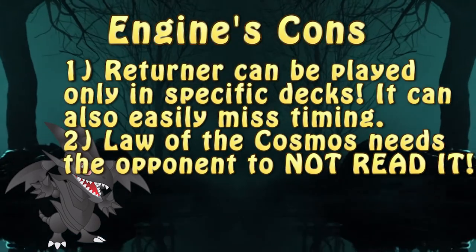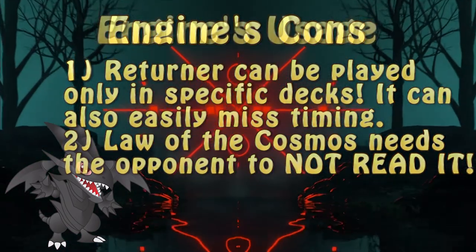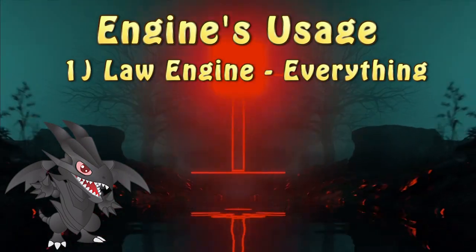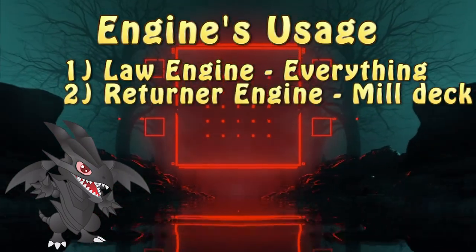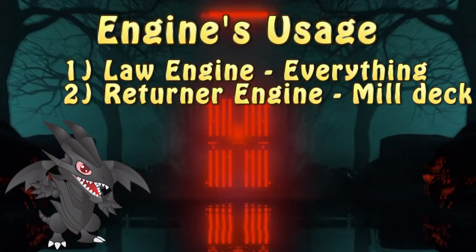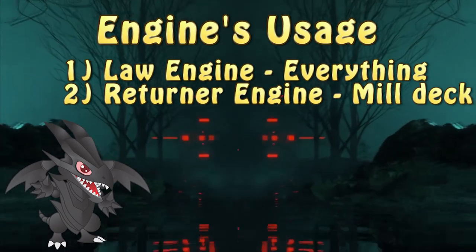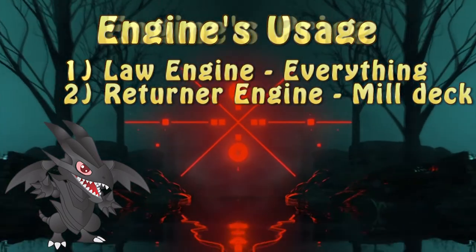Like I mentioned previously, it's like a magician performing a magic trick and explaining it in detail at the same time. While the Law engine is quite universal in its application, the Returner one has to be delegated to a mill-focused deck. However, a Lightsworn build might not be the best idea, since Returner's effect can be triggered during the end phase and it'll destroy the Jinzo during the same end phase.